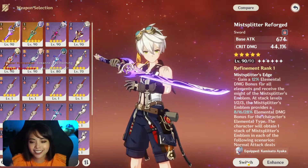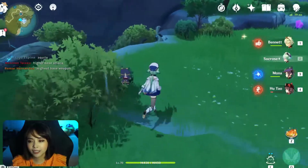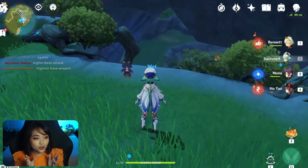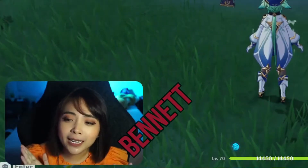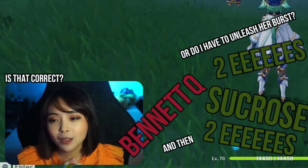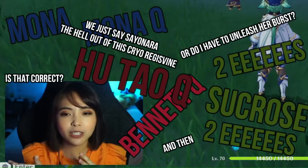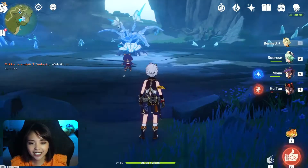How do you position these things? You gotta guide me here, I'm relying on chat to tell me how to do this. How does this sequence work? How many Sucrose E's do I need to spam? Am I correct — please confirm: Bennett Q, then Sucrose two E's? Is that correct, two E's, or do I have to unleash her burst? And then Mona Q, Hu Tao Q, we just say sayonara. Cryo reg is fine — I feel like a lot of people do it on it. Okay, warming my hands up, I'm doing this now.